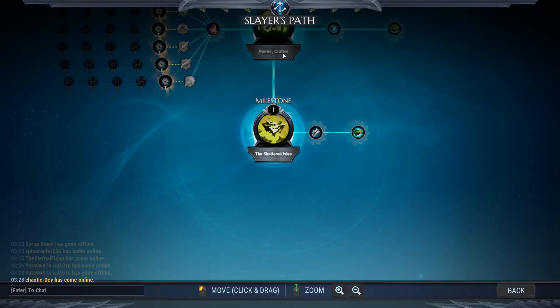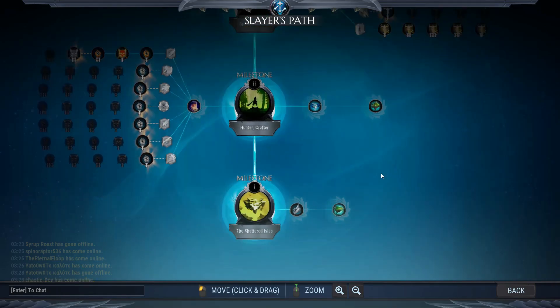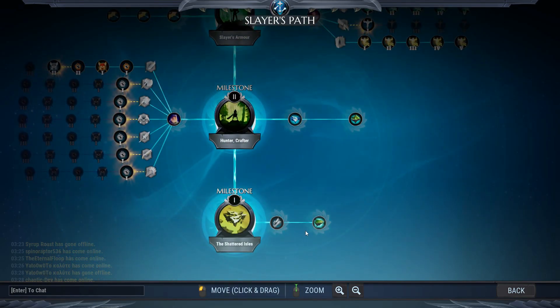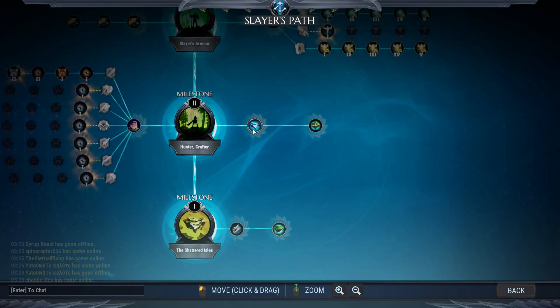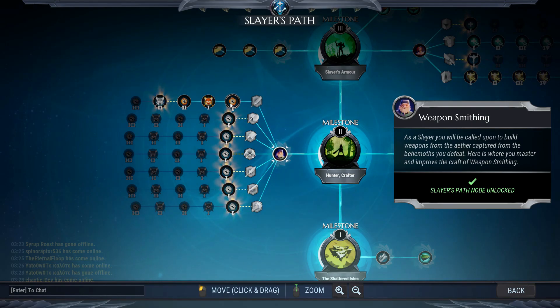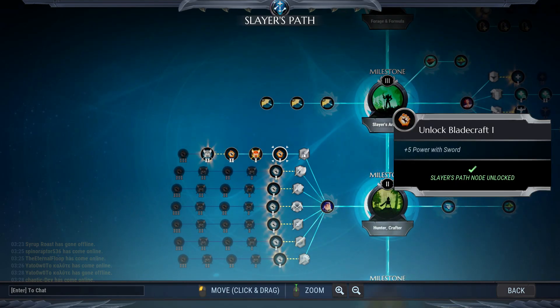The Slayer Path is made up of two paths: the main path with 12 milestones — the center line with big nodes — and side paths branching left and right from each main node. When you reach a particular milestone on the main path you unlock all the branches connected to it. At the beginning stages you unlock islands required for new players to progress.